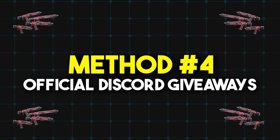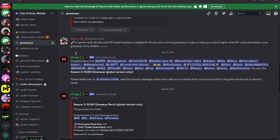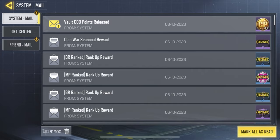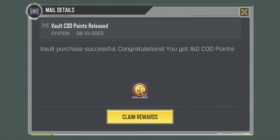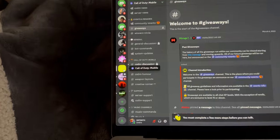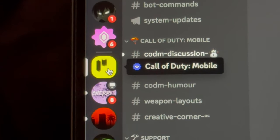The fourth way of getting a free Legendary weapon is by joining the official COD Mobile Discord server. COD Mobile usually gives out a handful of Legendary weapons on this server every month. I've also seen them giving out COD points and battle passes every now and then, which is pretty neat. It's completely free to join this server and take part in these giveaways, so it's definitely worth it. I'll leave the link in the description if you want to join.